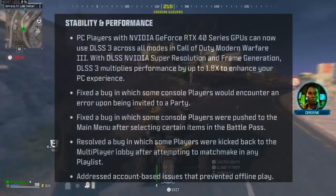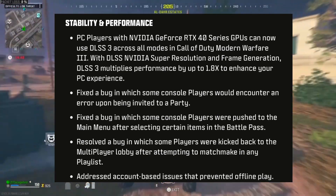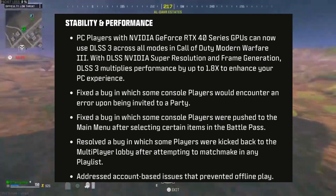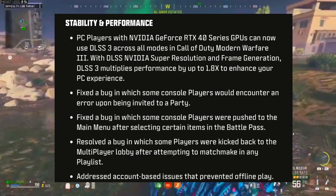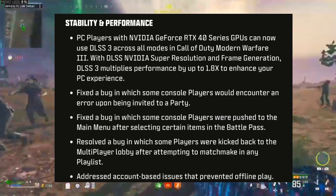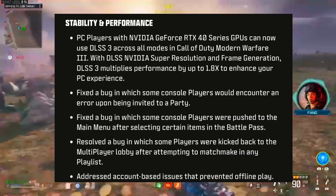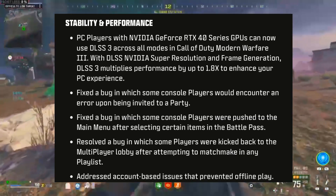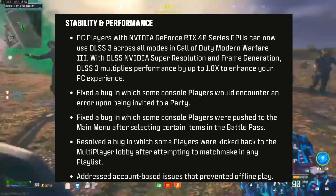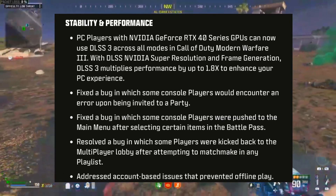For stability and performance: PC players with NVIDIA GeForce RTX 40 series GPUs can now use DLSS 3 across all modes in Modern Warfare 3, including NVIDIA Super Resolution and Frame Generation, multiplying performance up to 1.8x. They also fixed bugs where console players encountered an error when invited to a party, were pushed to the main menu when selecting certain Battle Pass items, were kicked to the multiplayer lobby when matchmaking, and addressed account-based issues preventing offline play.